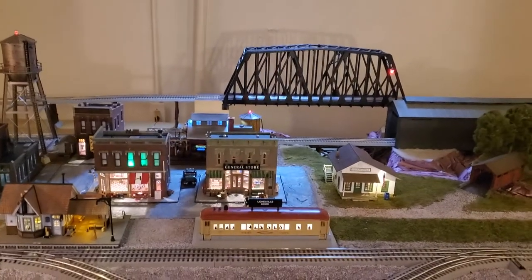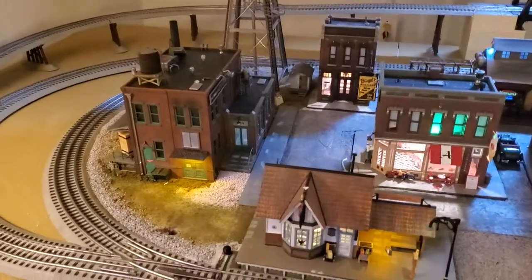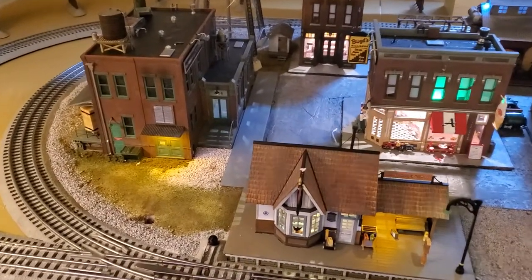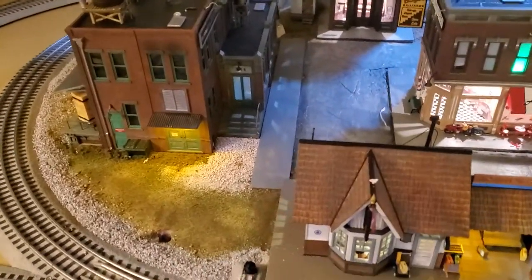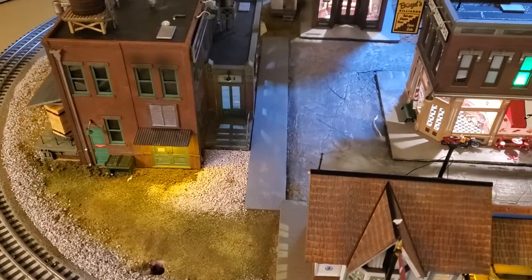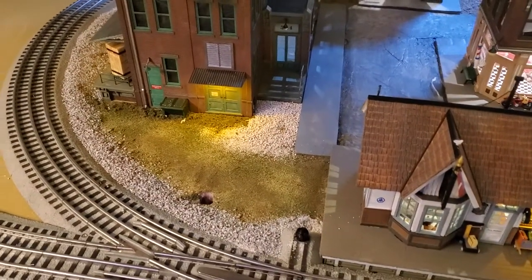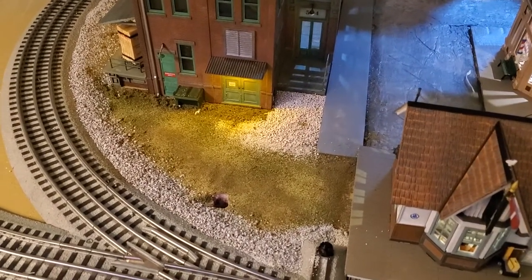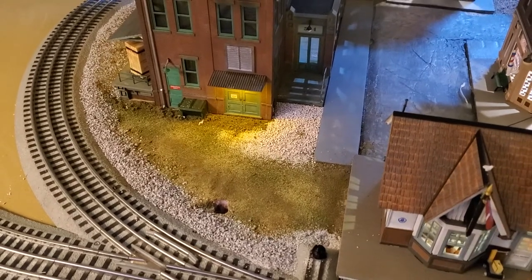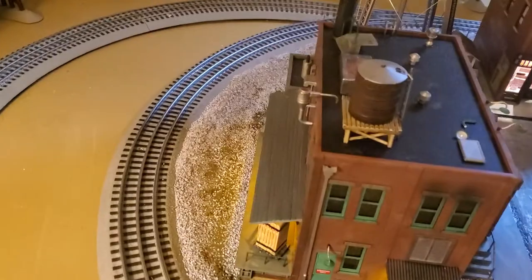Hello everyone, back to the layout. Today's focus was to start working on the Morrison Door Factory. Last video I painted the sidewalk — I can always touch up the sidewalk more because I can get in there and do whatever I need to do. But I did need to fill out the groundwork. I'm leaving a hole right there; wiring goes through that and I'll probably end up putting a utility pole there. Went ahead and did the ballast all the way around.